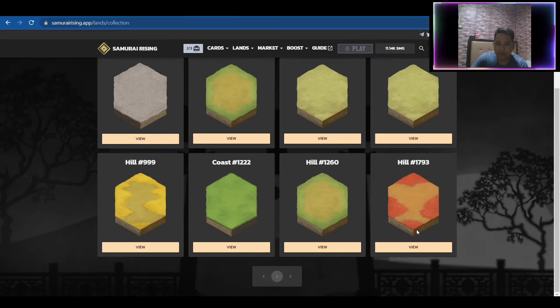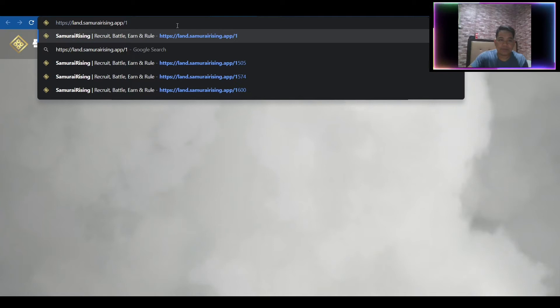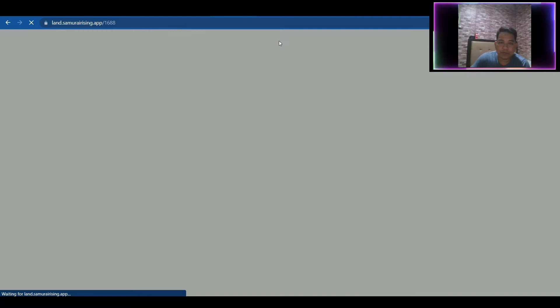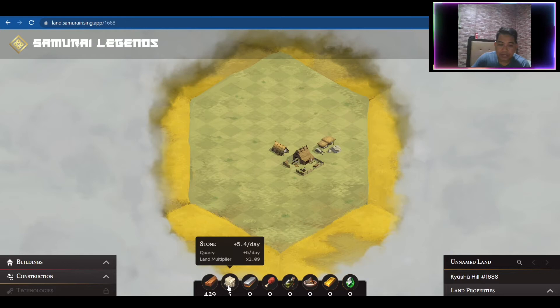So this is Hill number 1688 at $63. If you click on it, go to Land Collection, open a Hill, and rename it — Hill 1688. Click enter and you'll be able to visit this land. So this is the 1688 Hill with its available resources.